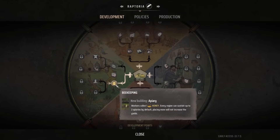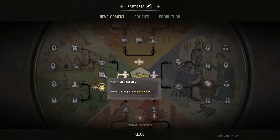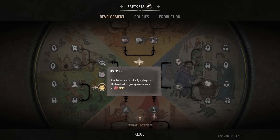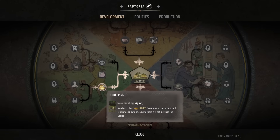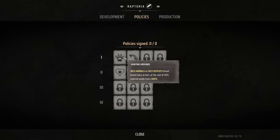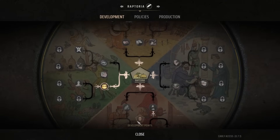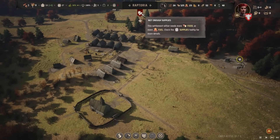We're going down the beekeeping branch — that'll probably be better next year, but at least we can get those structures ready for spring. We can also do trapping, which enables hunters to skillfully lay traps in the forest for a passive income of meat. We'll probably do that next. I wanted to go down beekeeping to give us a variety of food rather than doubling down on what we already had. Pelt extraction and other things will get us more resources.